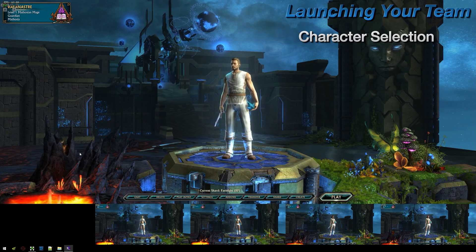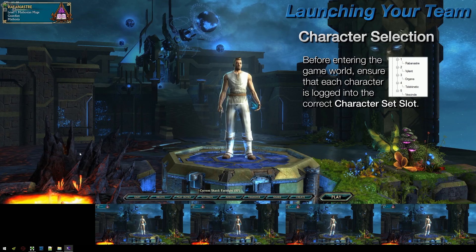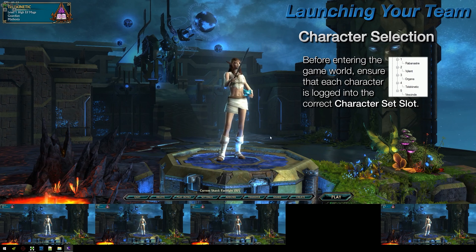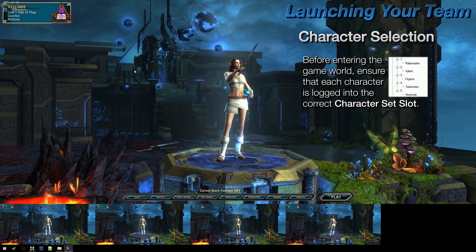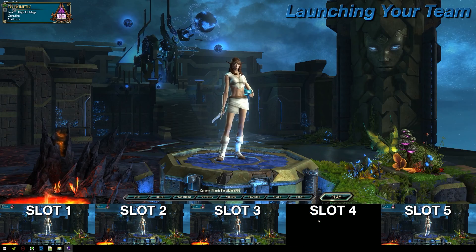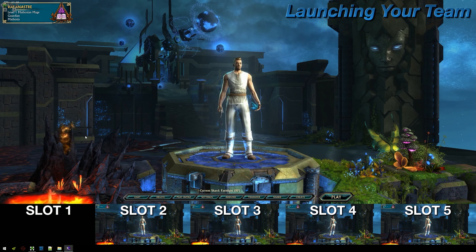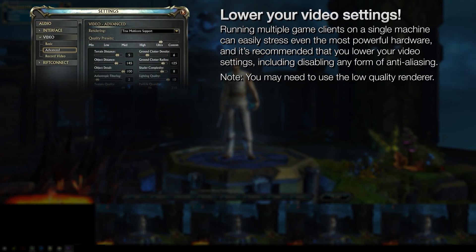Once you've logged in all of your characters and reached the character selection screen — assuming you've already created your characters — you're ready to jump into the game world. But before that, double-check that each character is logged into the correct character set slot by swapping each game window and verifying that the character matches the slot number. The button overlay ISBoxer creates might slightly block your view, but you should be able to get by. You'll also notice that whenever you're focused on a particular slot, an empty space is left in its place — this is why I suggested enabling the Leave a Hole option during the wizard. Also suggest turning down your video settings on each character at this time, as multiple game clients put more stress on your hardware.